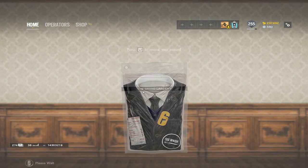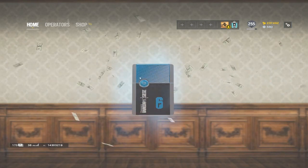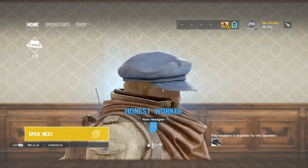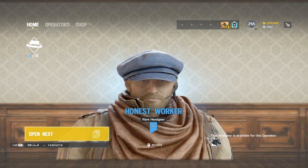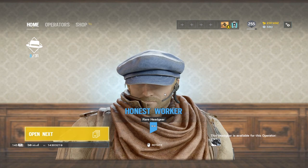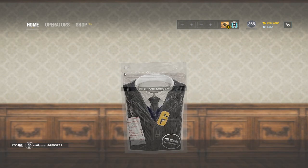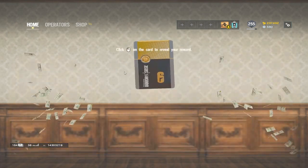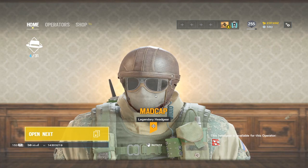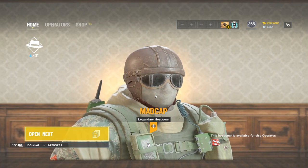Not bad headgear as well. Seems like most of them are going to be with the fedora. At least you can see all the ops they're using for this — we have Amaru, Gridlock, now Maverick. First legendary — Fuse. Do they do something new where they give all the headgears first? Or is that just the way this is working? This is interesting.